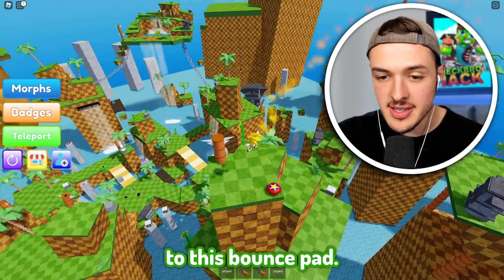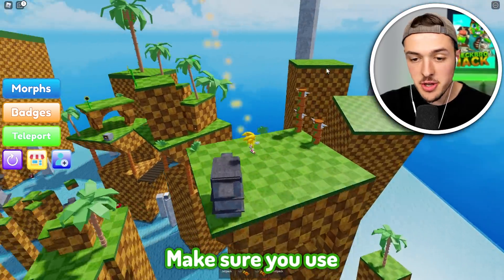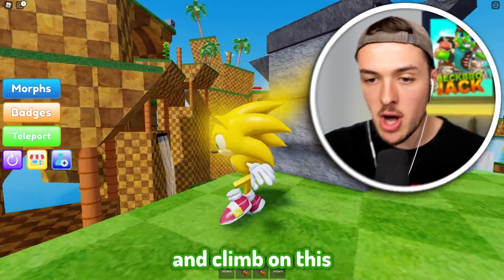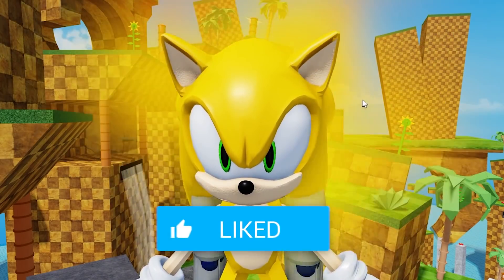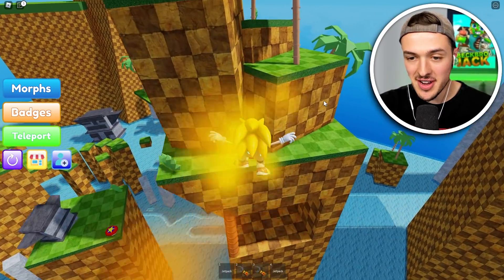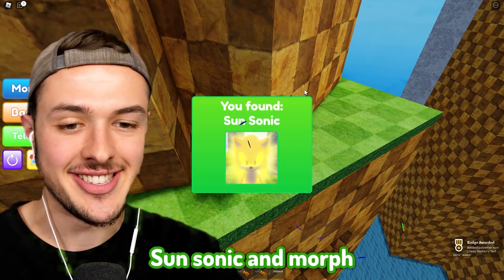After that, you're going to want to jump over here to this bounce pad - this should give you enough momentum to get to the next platform. Make sure you use your double jump - this part is essential. You have to go over and climb on this stone pole, get to the top, then run over here. You'll notice right inside of the wall there's a little tiny sun, and that's how you get Sun Sonic.